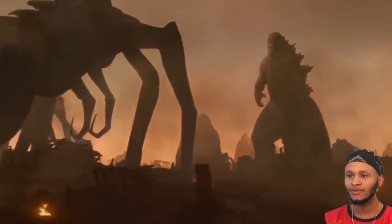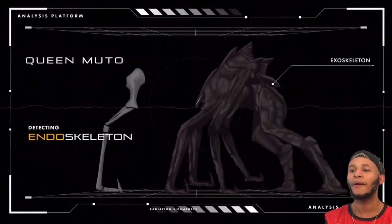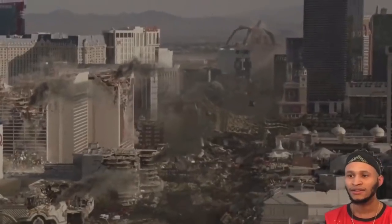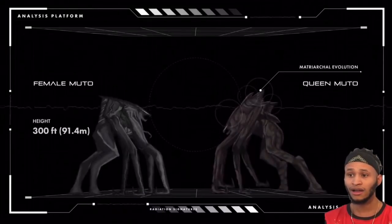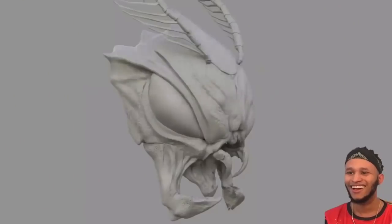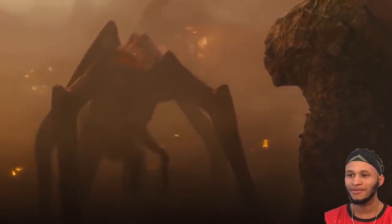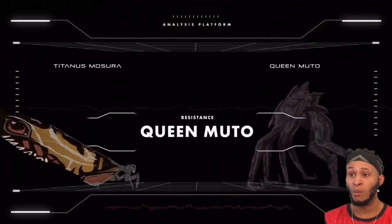Mothra's armor covered its entire body, serving as a durable exoskeleton for a titan of this size. Similarly, the Queen Muto was also covered in an exoskeleton, but the Muto species also contains an endoskeleton. Female Mutos measure approximately 300 feet in height, and Queen Mutos are considerably larger than standard female specimens, with spiked formations along its back increasing overall height to around 310 feet. Taking into account the stark difference in mass, the Queen Muto is built to withstand more damage — so the edge for resistance and corporal build goes to the Queen Muto.